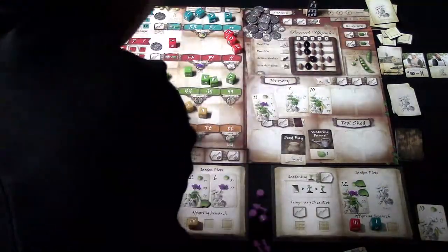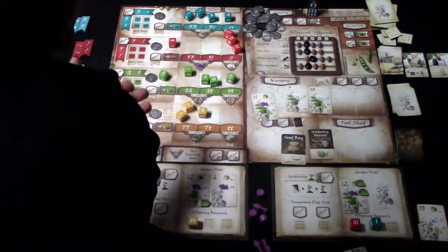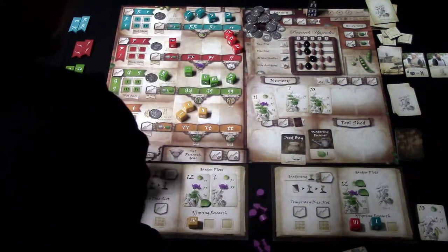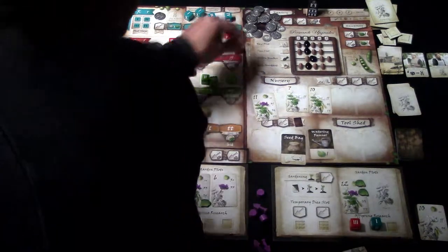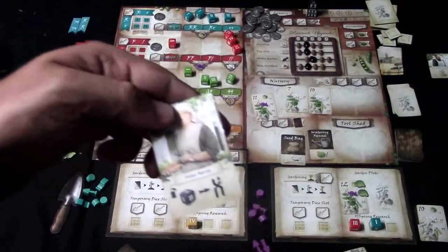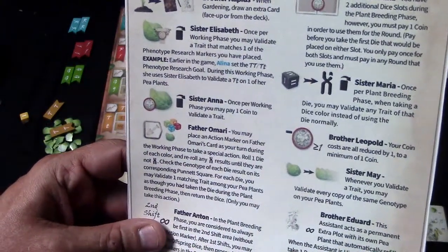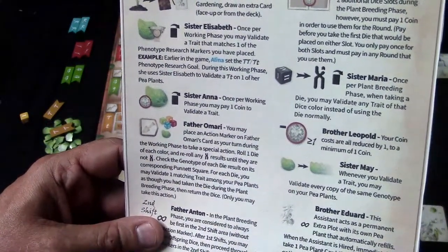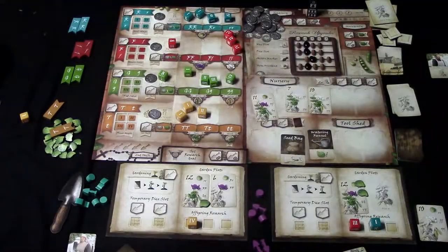Now we go to the treasury. I pick this up and get two coins. With those two coins I decide to hire an assistant — I pick this one, so now I have this ability for the rest of the game. She says: when taking a die, you may validate any trait of that die color instead of using the die normally.